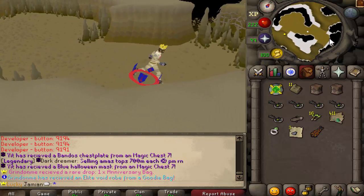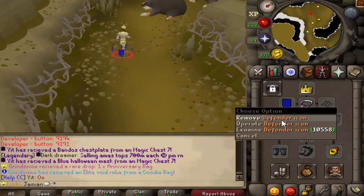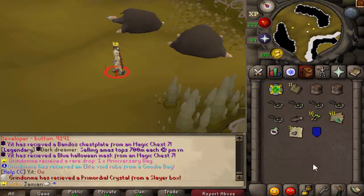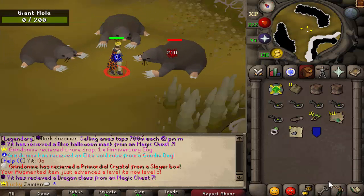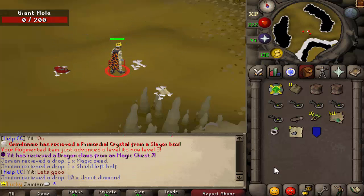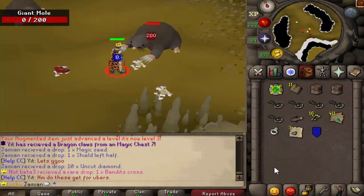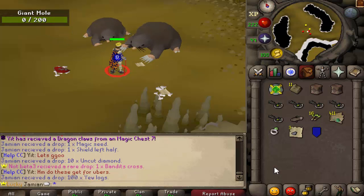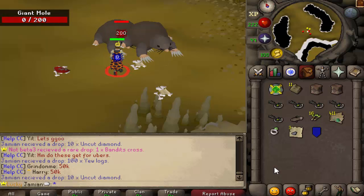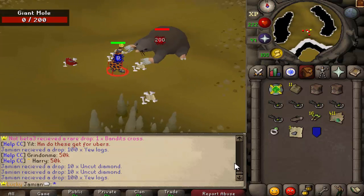The defender icon has stats - it is plus 20 in all defensive stats, so it is technically the best defensive cape. What the defender icon does is make it so normally aggressive monsters are no longer aggressive towards you. There are some exceptions - certain monsters like Zolra are specifically coded to engage the player, so Zolra will still attack you. But monsters like Giant Mole or Tuz won't attack you anymore. It does have some niche uses and, of course, the defensive bonuses.